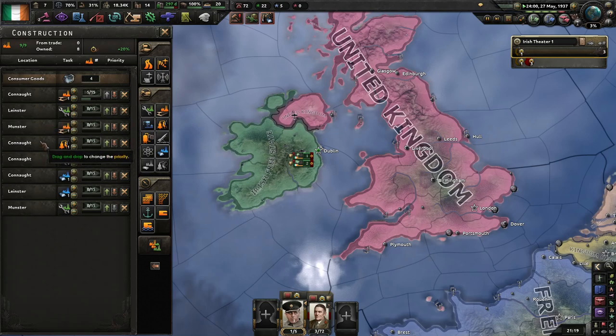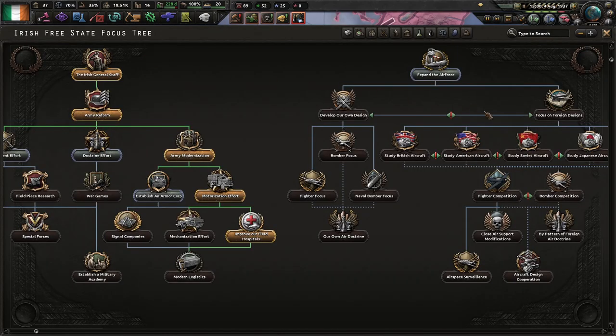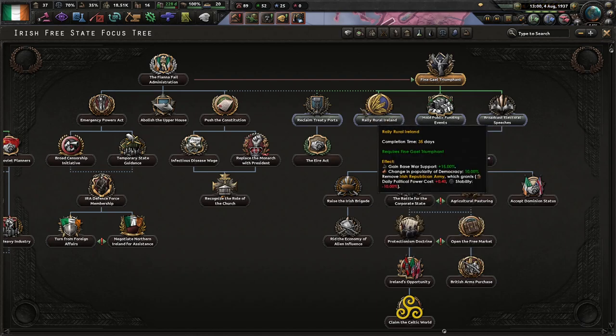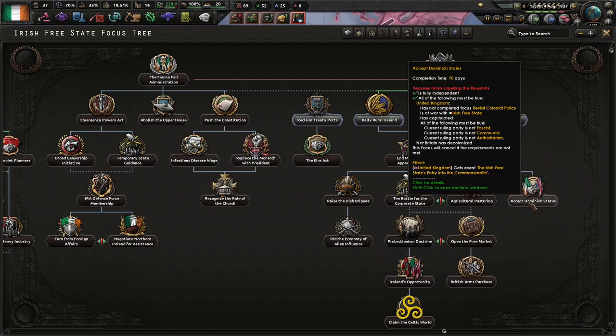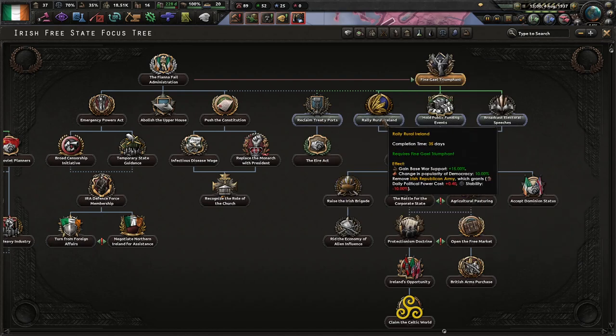I'll start getting a couple of refineries because I'm going to need at least one for the fuel. The election has just happened and I've gone with Finagale — I can get rid of this IRA debuff immediately. I'm going to go into Reclaim Treaty Ports and the Error Act to get rid of the trade war, then go down here. I'll probably end up accepting dominion status — the annoying thing is I can't get Northern Ireland that way, but I can join the Allies very quickly and get into the war quicker.